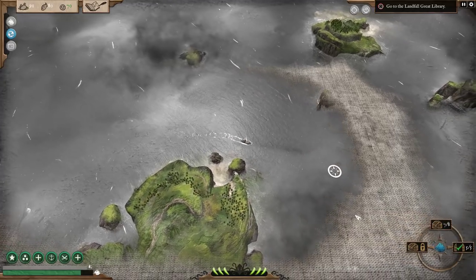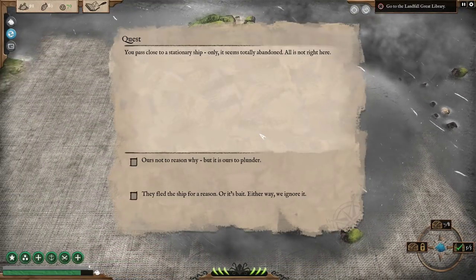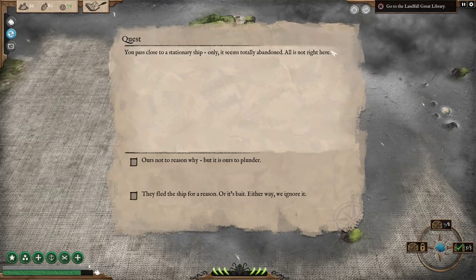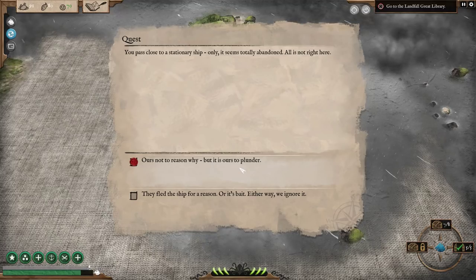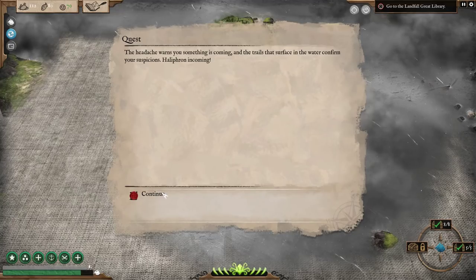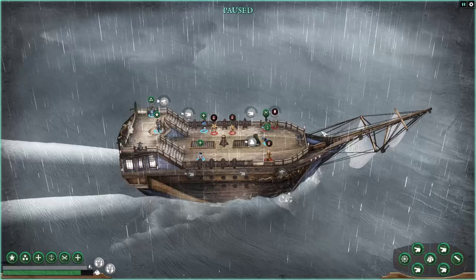I think we're gonna go back to port one more time. And there's the 8th event — you pass close to a stationary ship that seems totally abandoned. Ours not to reason why, but ours to plunder! That's 21 dollars. Man, we are pirates. Oh, it's a halifron again — oh, a couple of them. We are not able to escape this time. There's a lot.